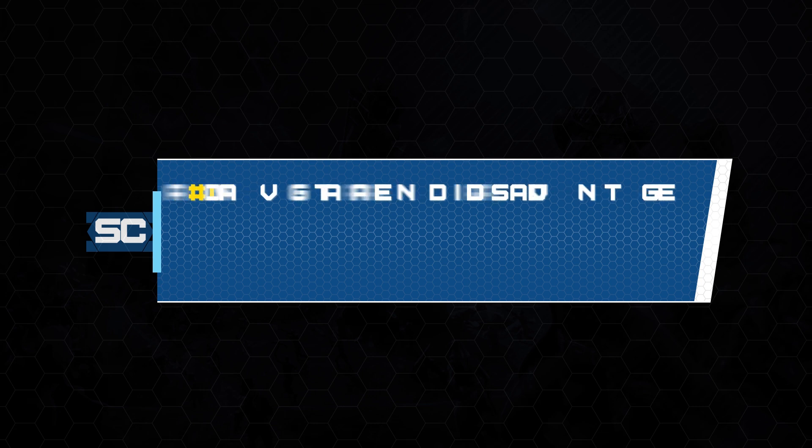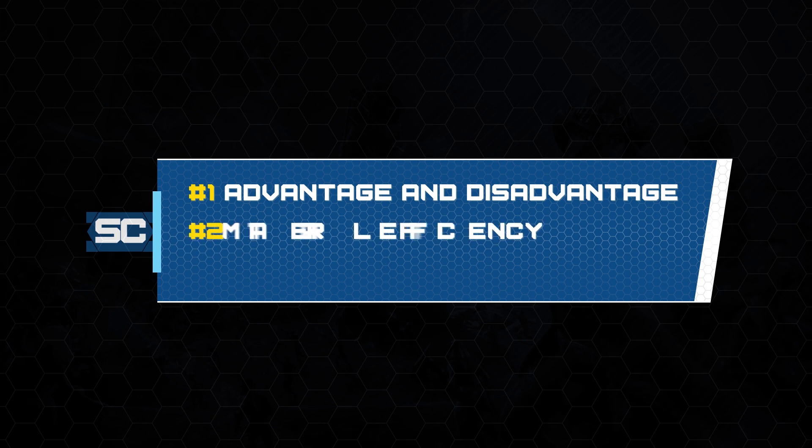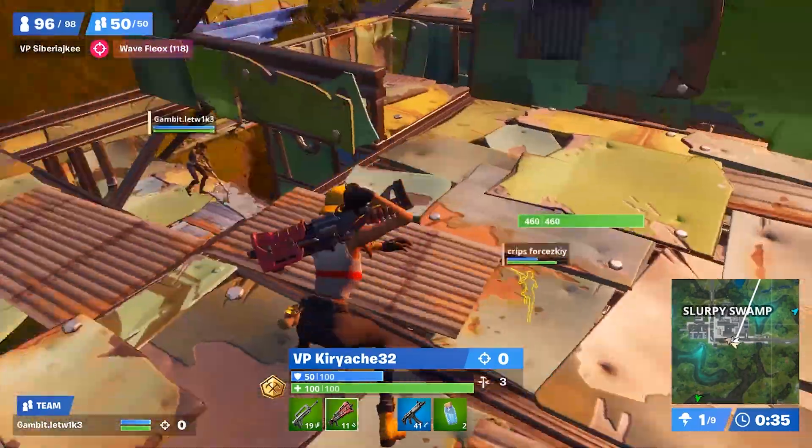Let's do a quick round-up of the strategies we've covered. First, we went through how to gain and assess the advantage over your opponent. Then we covered material efficiency and how to create a loot path that provides sufficient materials to fight. And finally, we went over key positioning aspects — height and right-hand peeking — for your early game fights.